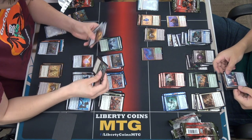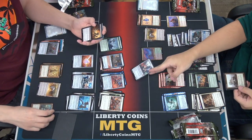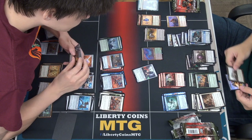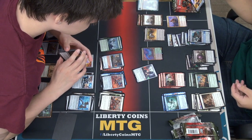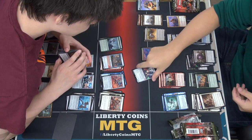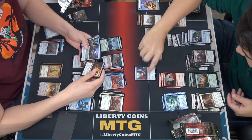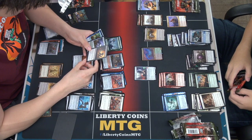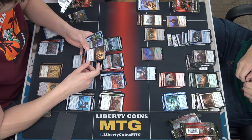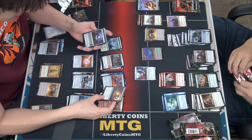I have playable rares today — that's new. This would be good with like a white deck. At the beginning of your end step, if you control two or more creatures — wow, that's really good. Yeah, it's a five-mana 4/6 too. That's crazy. Ooh, Thrawn Vigil — that's really good for reanimation.